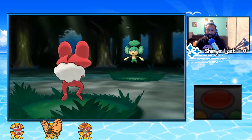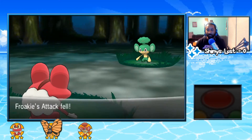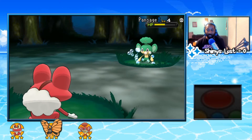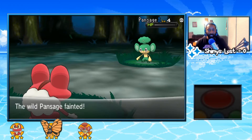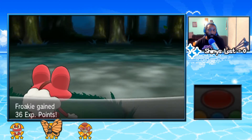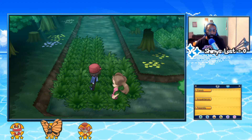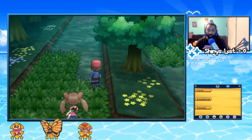Not sure why I used Bubble there, but it's dropping our attack stat so I guess we'll keep using it. I was really surprised when I ran into the Pansage, honestly. The ROM maker took the monkeys and swapped their shiny colors around — so shiny Pansage is red, Pansear is blue, and Panpour is green. All right, so we made it through.